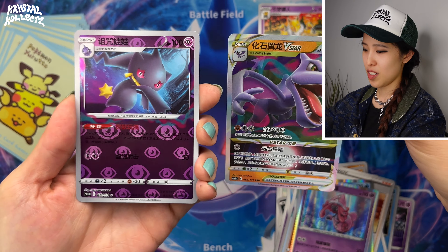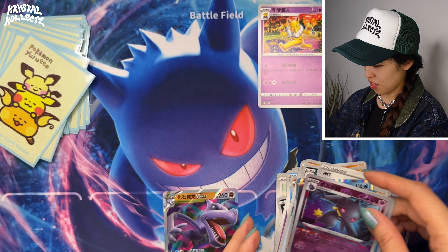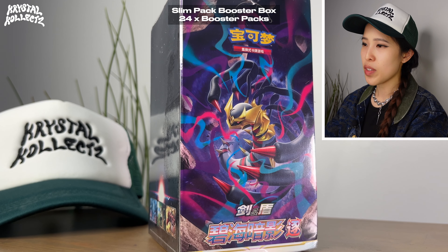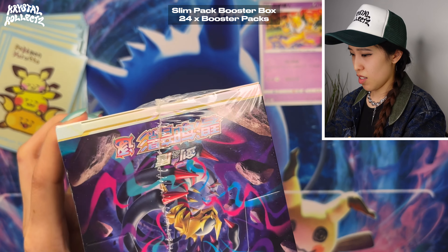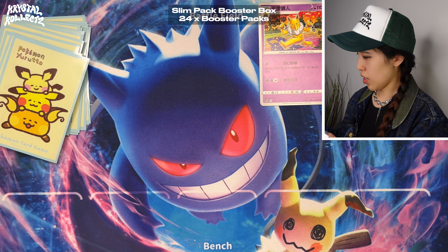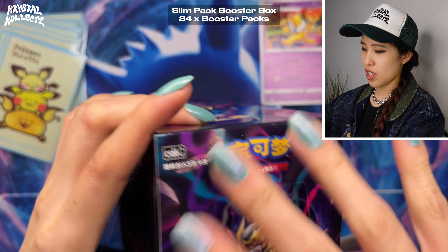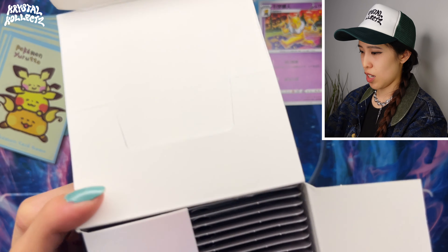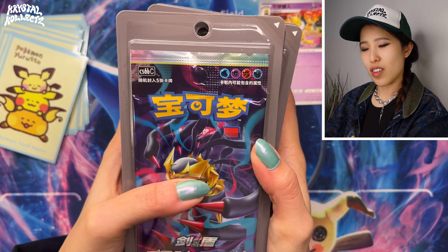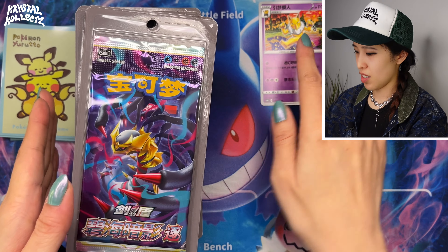Let's see if the Slim Packs will treat me nicely. If I pull that Giratina Special Art, I'd love to pull it in Slim Pack form. Here is the Slim Pack booster box — it's definitely a lot taller and chunkier than the Jumbo Pack booster box, ironically. It's mainly because of the packaging. I call these the environmentally unfriendly packs. The blisters are much darker than the Set A versions, more themed. The packaging is gray — a stark contrast from the light blue of the Lugia pack.